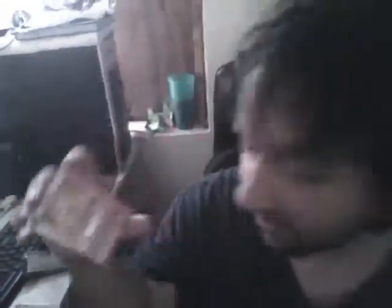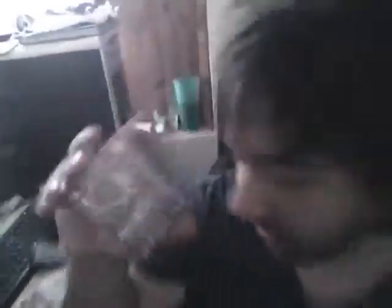We have a Blue Device. I'm guessing these are like the items or skill things. We have one of my favorite girls, Kluk, but I guess this is another like ability or something. We have a sword fighter thing. I guess it's a monster or whatever you want to call it.